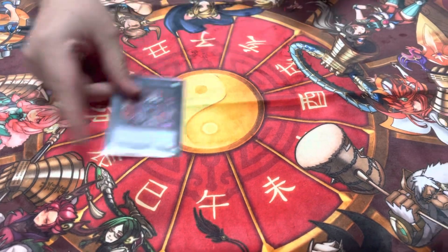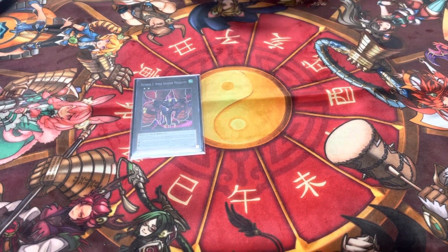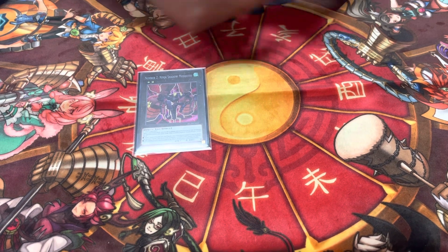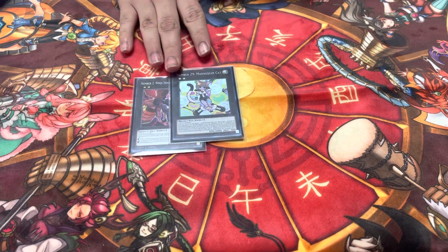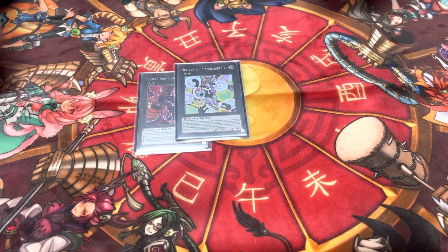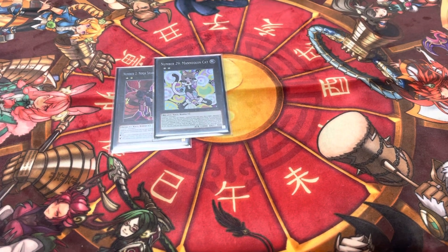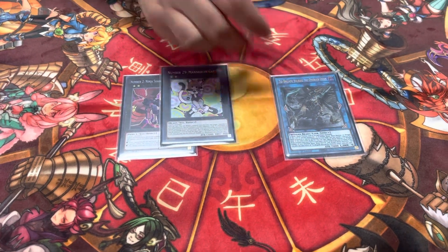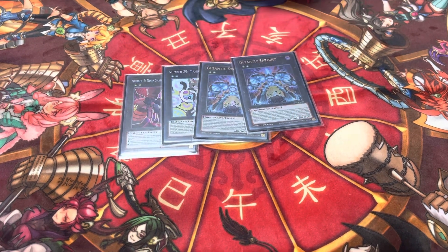Extra deck: Number 2 Ninja Shadow Mischief — this card comes up so much, especially going into time. Number 29 Mannequin Cat — against most decks it's really good; I can summon back just about any of my Sprites, any of my Tri-Brigades, and if I've gone through my extra I can summon back Ominous Wind.